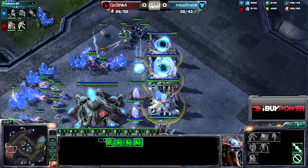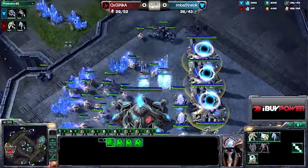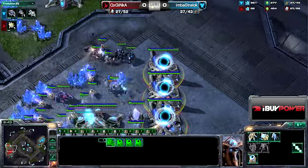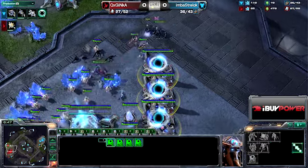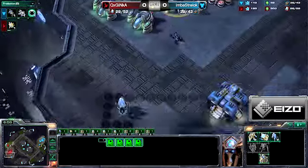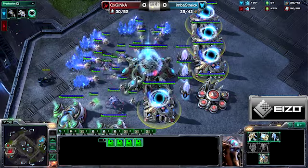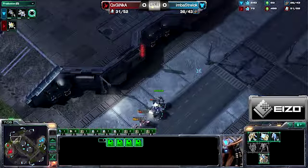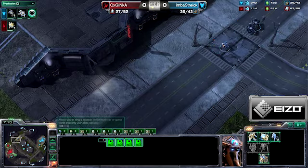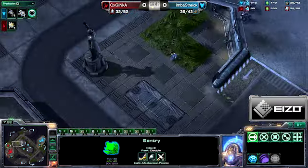He needs to micro this perfectly. He doesn't want to lose anything at all, and it looks like he's already lost something. Now he's engaging and these Marauders are just too much. Additional Hellions are being rallied in, and there's the big warp-in that he really needs. It looks like it will finally be enough. He has two Zealots to tank with the Stalker in the back. Strelok did kill four workers during that, giving him a nice little advantage — 27 harvesters to just 21.